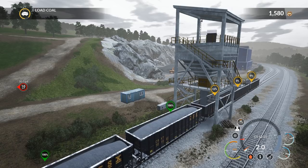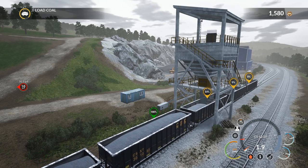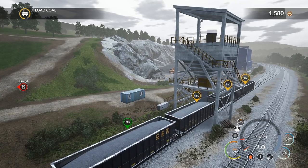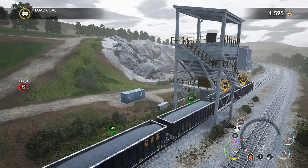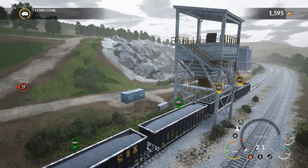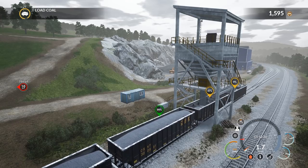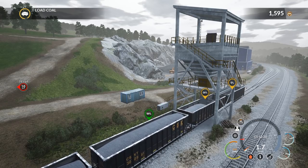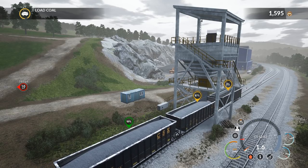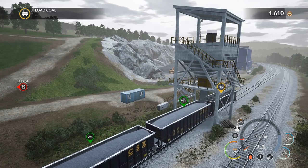All right. Looks like we're reaching the end of the line. There are only three more cars to fully load with coal. Once that's complete, we'll stop, get out of the train, and walk back to the switching platform to throw the switch to go directly in reverse. All these cars have been pretty much full — 99% to 100%. It's been a pretty good loading experience so far. The game doesn't tell you certain details like that; you have to kind of remember everything, so it's a good experience once you go through the tutorial.